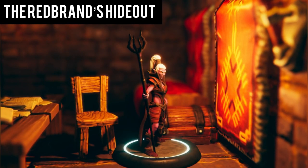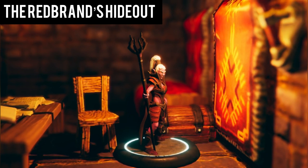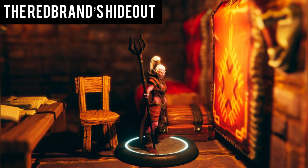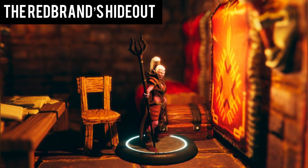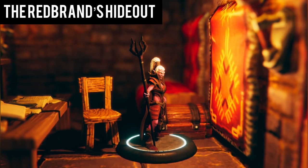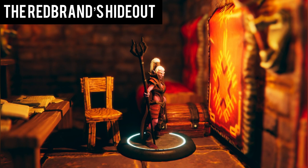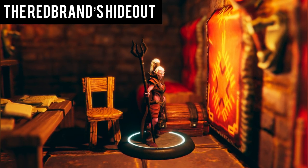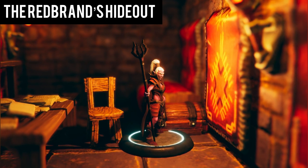Located further in the hideout is Glasstaff's quarters. The walls of this bedchamber are covered with drapes of scarlet cloth. The furnishings include a small writing desk with matching chair, a comfortable-looking bed, and a wooden chest at the foot of the bed. Sitting at the desk is a short, dark-bearded human male in robes studying a tome, wearing a princely mantle of ermine. You capture the strange man and learn that he is indeed Glasstaff, the leader of the Redbrands. After interrogating him, you learn that: Glasstaff is actually Iarno Albrecht, a member of the Lord's Alliance, and no other member knows of his betrayal; he has set up the Redbrands to further his own selfish goals; the Black Spider is a drow who sent him three bugbears to control the population of Phandalin; and the Black Spider is searching for Wave Echo Cave to find the Forge of Spells.